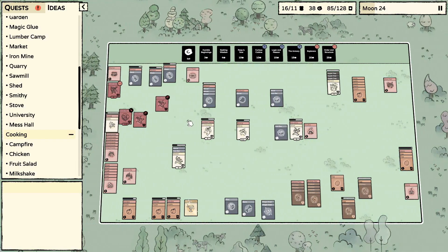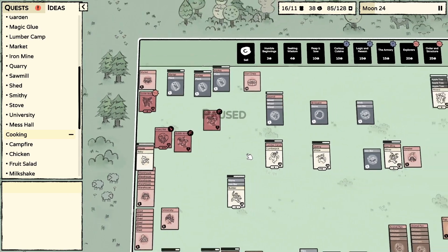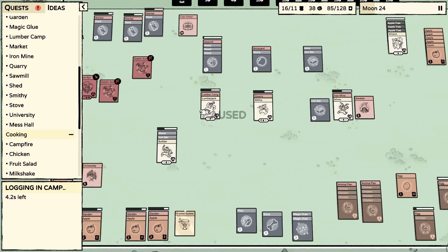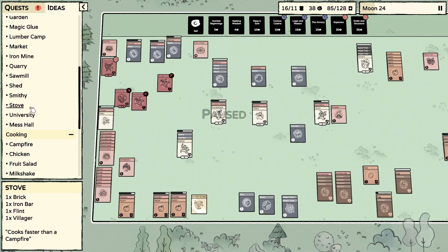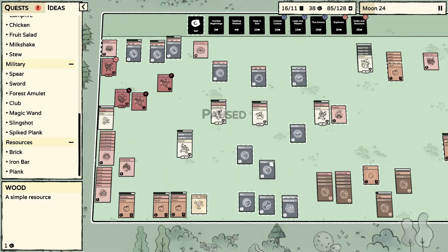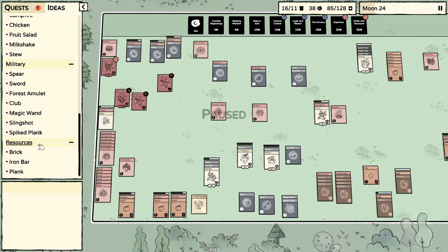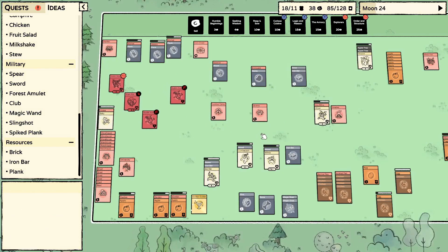Oh damn, that looks a little tough. If I had some extra weapons I'd give him a weapon and him a weapon. The sword is two sticks — let's try two sticks and an iron bar. Wait, does it require a smithy? It doesn't say so, so I think we might be okay.